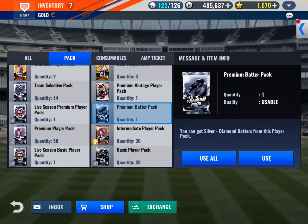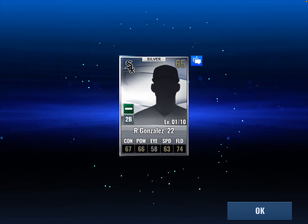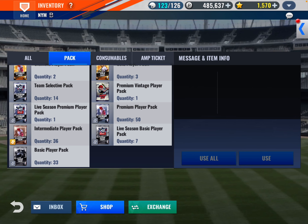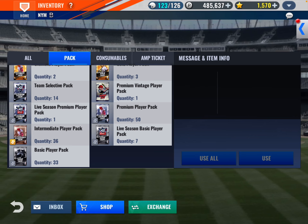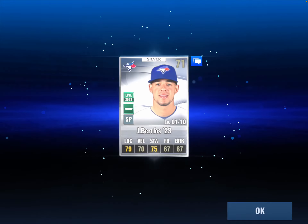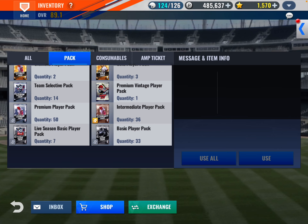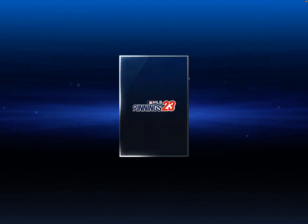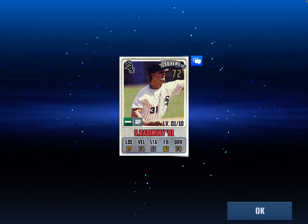We did get a diamond last time from a premium pack — what are we gonna get this time? Just a silver Gonzales. Let's do a live season premium player pack and then a vintage after that. We get Berrios. Then the premium vintage player — Todd Hundley would be nice — but we get Scott Radinsky.